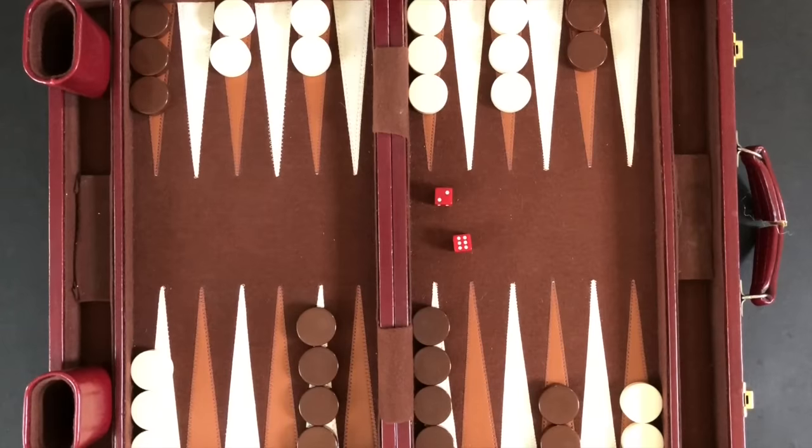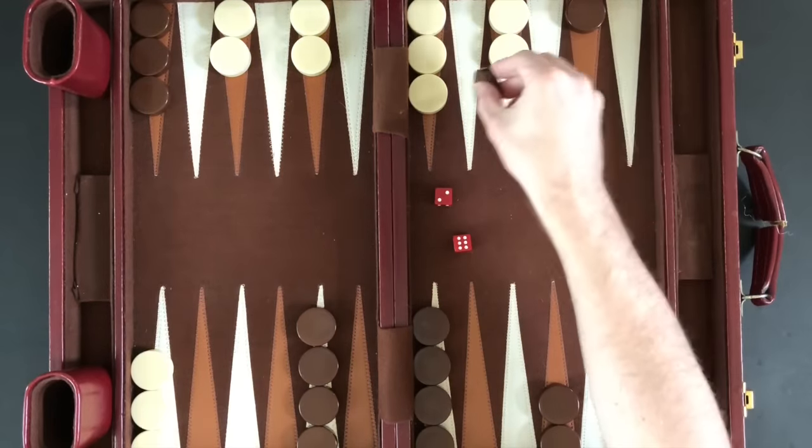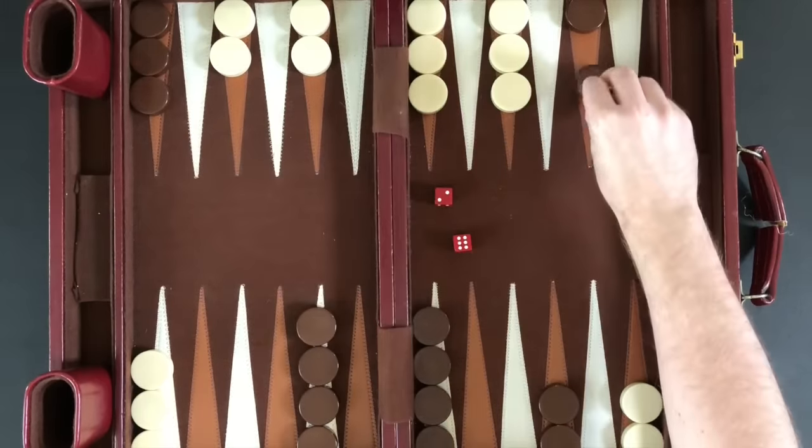A player is not allowed to move a checker to a space that is occupied by two or more of the opponent's checkers. Here, Player 1 would not be able to move this checker 6 spaces for the 6 rolled, since the landing space is blocked by Player 2's checkers.